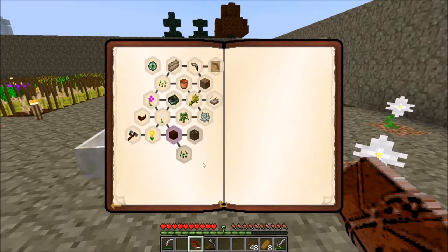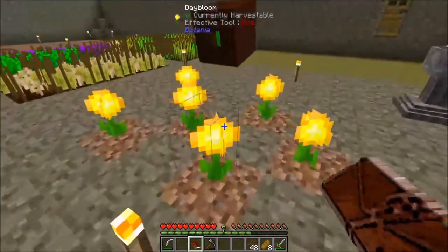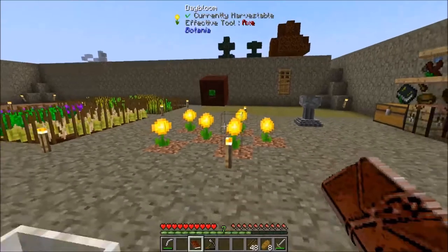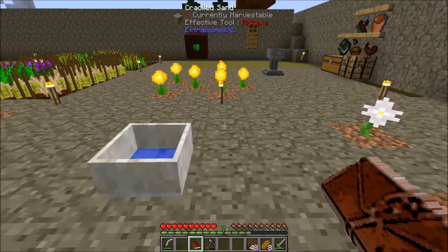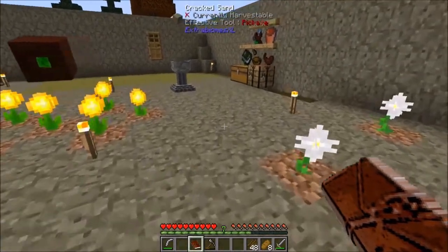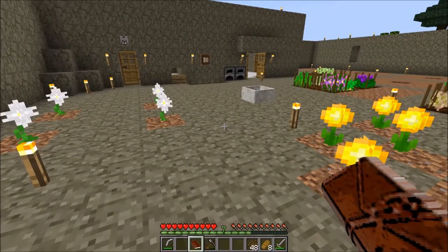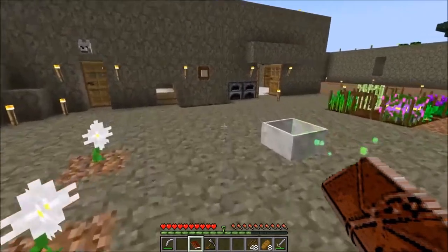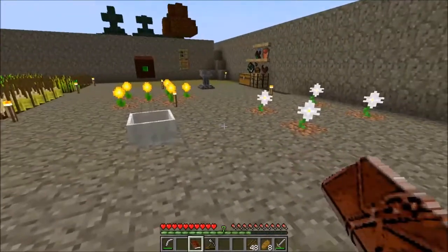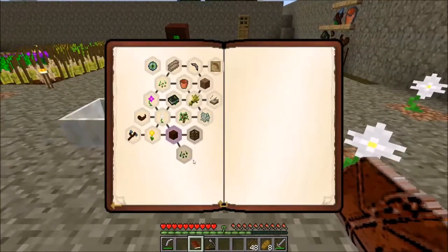If you were here during the last episode, we completed different quests requiring us to build the Petal Apothecary, plant some of the day blooms, and get this all set up. I did do a 0.65 Let's Play, and I decided to restart on 0.7. If you're in my video history, you may see some 0.65 stuff, but I decided just because there were so many changes to the quests, it was easier to restart over in 0.7.2 and redo some of these things.